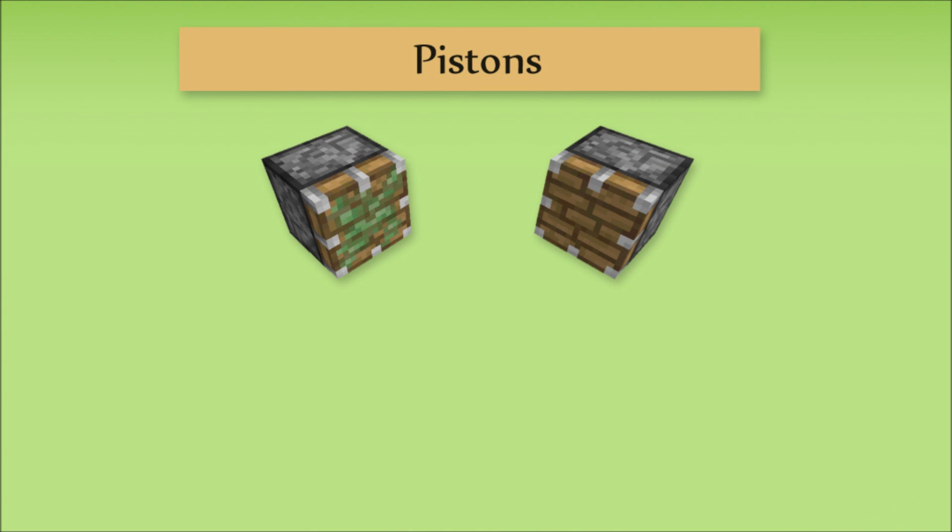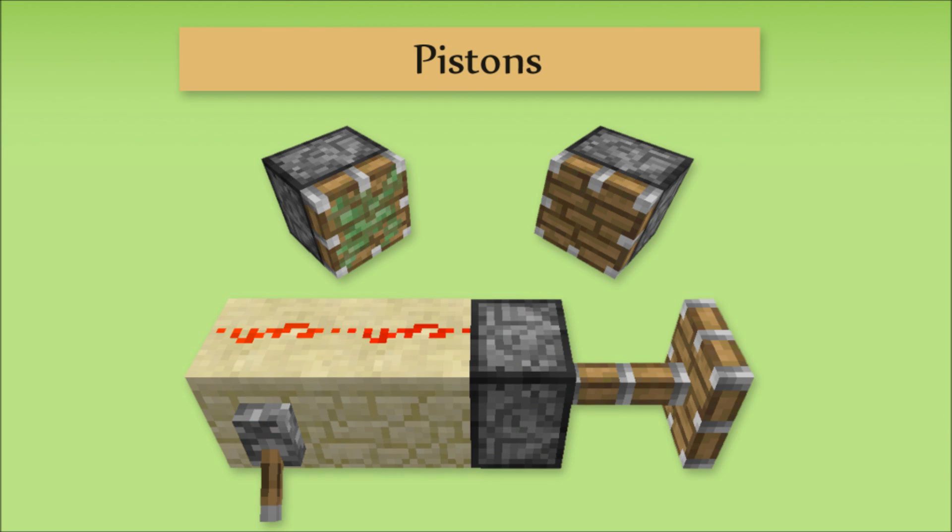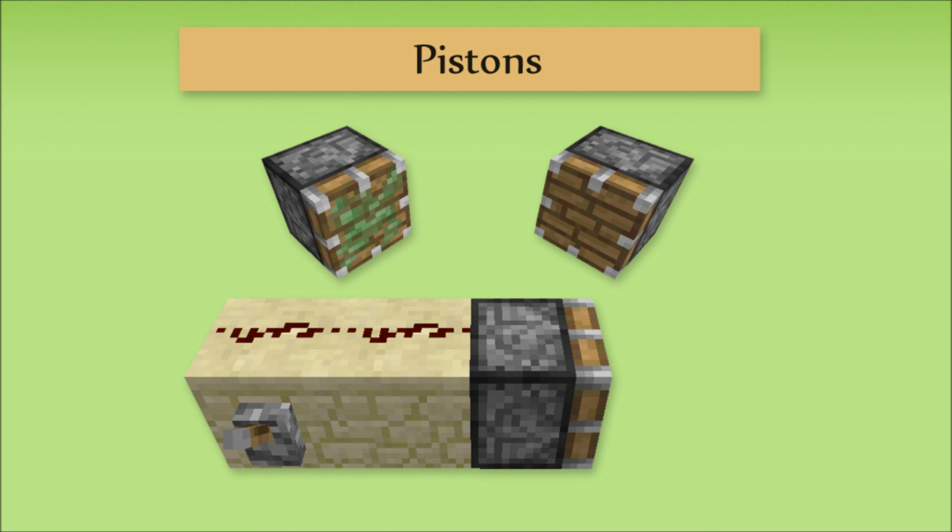The piston. Pistons are incredible devices for currently being the only block which will move other blocks around. This gives them a wide number of applications and uses, and they are also probably the most glitchy device of the main three. In general, if any dust or blocks convey sense to the piston, it will try to extend. When it can't sense anything, it will retract again, or remain retracted.